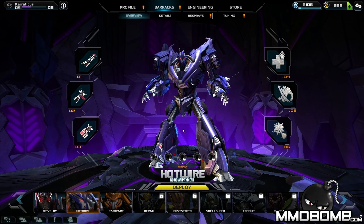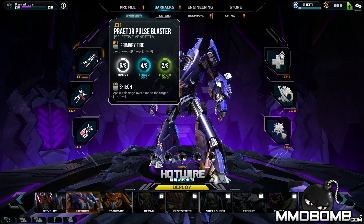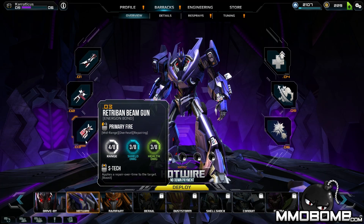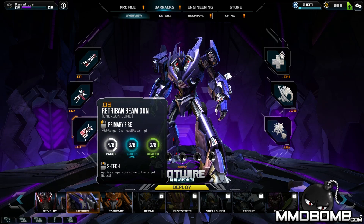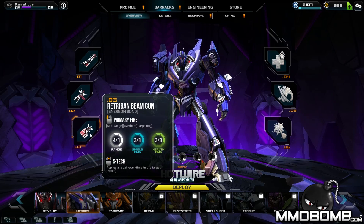Hotwire is the medic-style Decepticon — Autobots have their own equivalent. He has the Pulse Blaster, Liege pistols, and the Retroban Beam Gun, which is a healing gun specific to Hotwire that allows him to heal his allies. It only really heals HP — shields regenerate over time when out of combat, while HP regenerates very slowly. So you'd definitely want a medic or some healing ability available to you or your teammates.